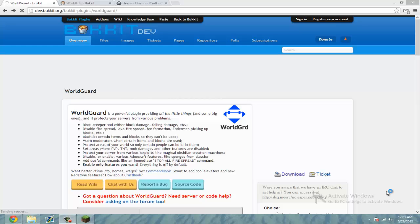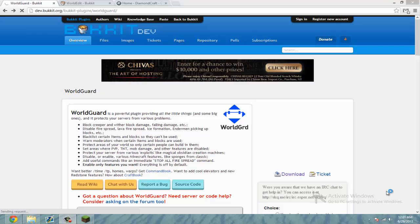Yo what's up guys, and today I will be showing you how to use WorldGuard. With WorldGuard you can create regions to protect from PvP, block damage, explosions, fire, stuff like that. So it's a plugin mainly for protection.